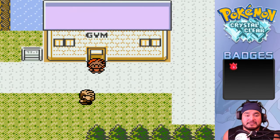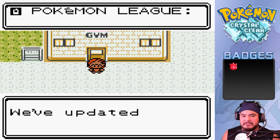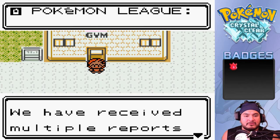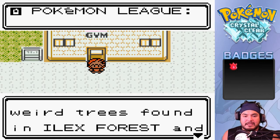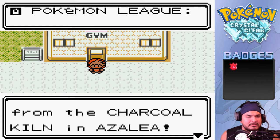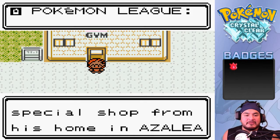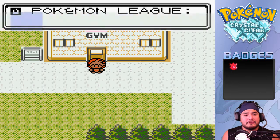Once we step out we get a call from the Pokemon League: 'Congratulations on completing another gym challenge, we've updated your account. You currently have two badges. We'd like to remind all trainers: if you encounter a wiggling tree, do not water it - we've received multiple reports of trainers using squirt bottles from Goldenrod City and Pewter City on the weird trees in Ilex Forest and Viridian Forest. Please do not antagonize these Pokemon.'